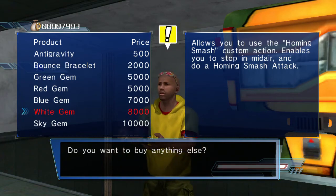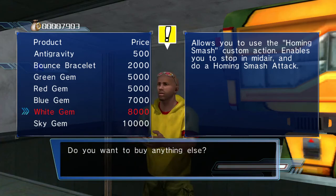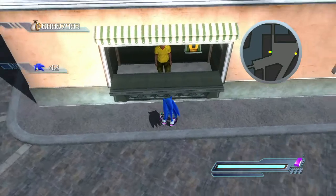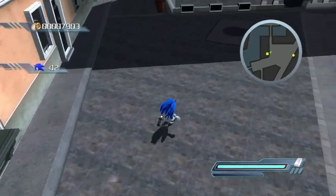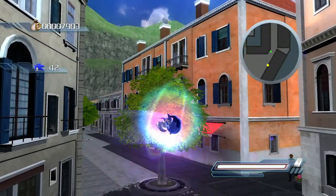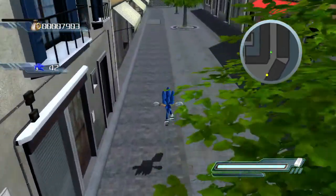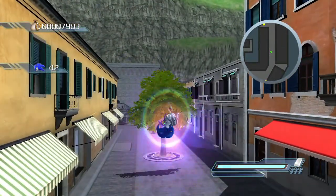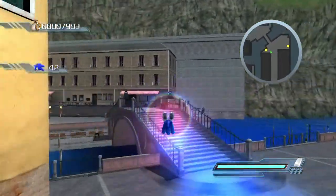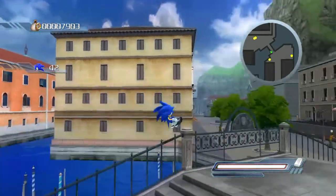I just did the S-rank on Aquatic Base hard and unlocked those two. Absolutely nothing to mention about Aquatic Base hard mode - basically the same level. Let me just show off this white gem. It's like the worst gem, I swear - even the green gem is better. You hold it down and it lets you fly in the air, then you let go and do the homing attack. So it's like, if you didn't want to do a homing attack, now you can. Such a terrible power-up.